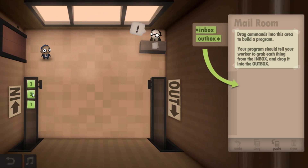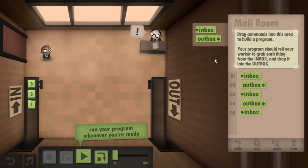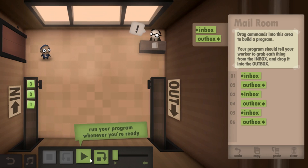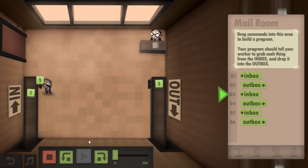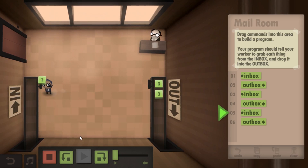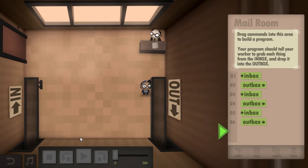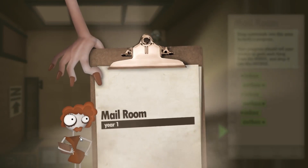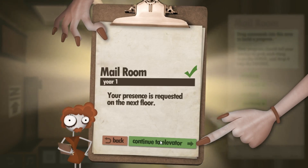We're supposed to take these packages here on the inside and move them right over here on the outside, and you do that by basically doing inbox, outbox, inbox, outbox. I haven't played this game too far yet, so I don't know how to do all of these puzzles off the top of my head, but this one is pretty straightforward. If you've never programmed before, you're probably going to be okay because the game kind of teaches you as you go along. We have successfully completed the first task.